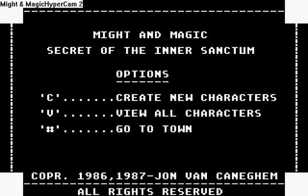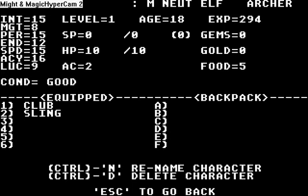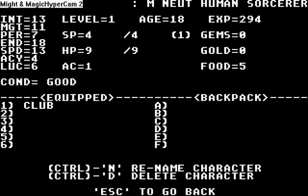What you're seeing now is the main menu. Let's press V. Here are the characters — some are created by me, some are just generally there. The name is hidden, but that was Legolas.